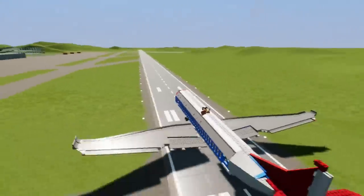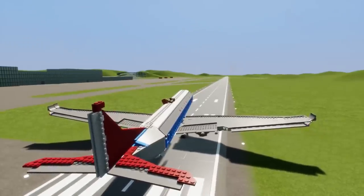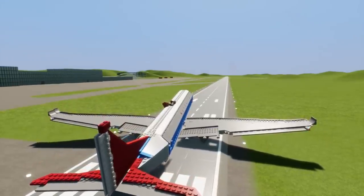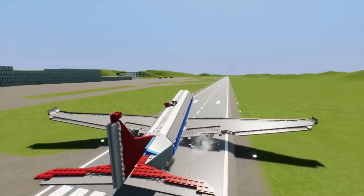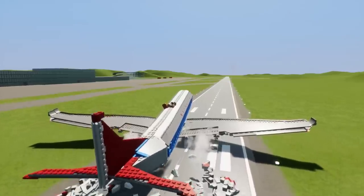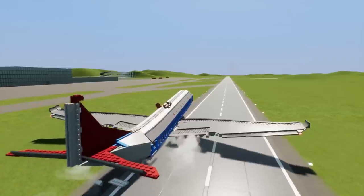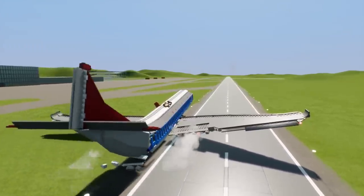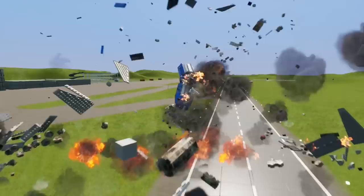We're gonna attempt our first takeoff out of god mode just to see if this works. Okay, it's already fallen apart — it's fine, it's totally fine. We left half the plane. There's something janky going on with the back landing gear. I might need to god mode this thing on takeoff, and yeah, the back of the plane is doing something it's not supposed to.